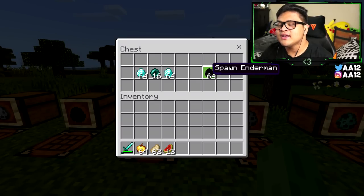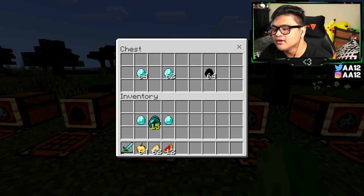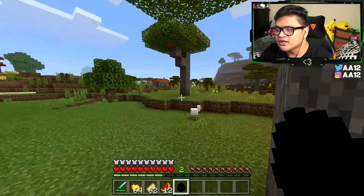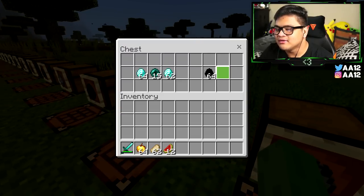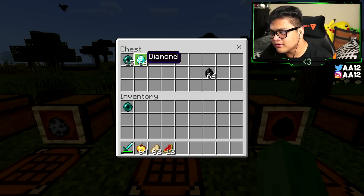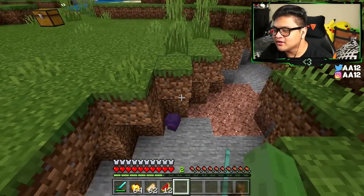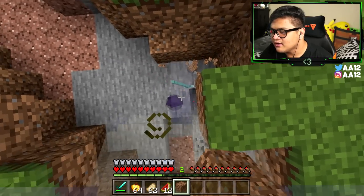This next one is the Enderman spawn egg. You're going to need two diamonds and an ender pearl in the middle. Put the ender pearl in the middle and the diamonds on the left and right side, and you get the Enderman. It disappeared as soon as we saw it — and it took a block. We're not going to mess with it. For the Endermite, you only need one ender pearl and one diamond, and you guys get a cute little Endermite.